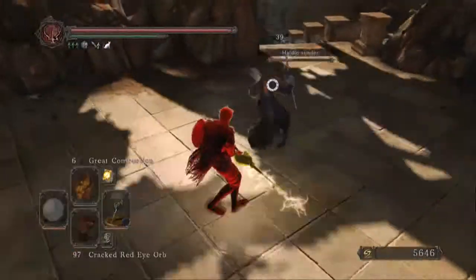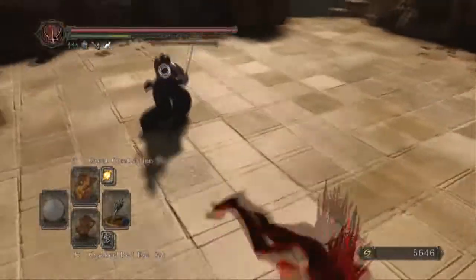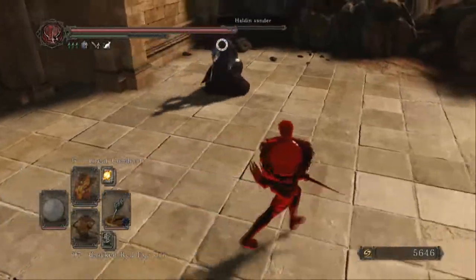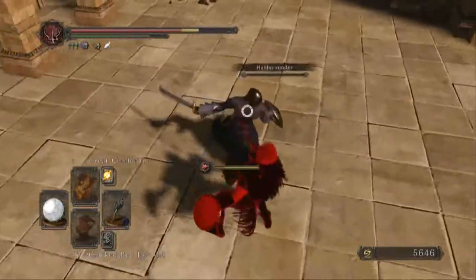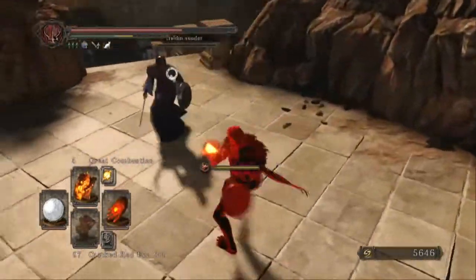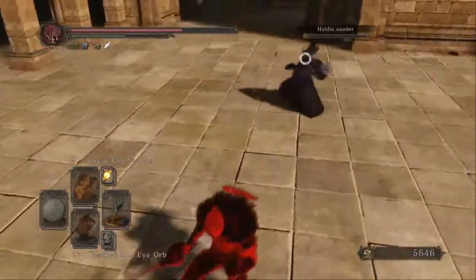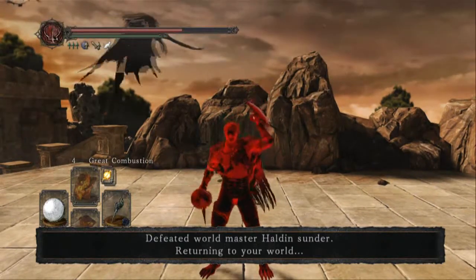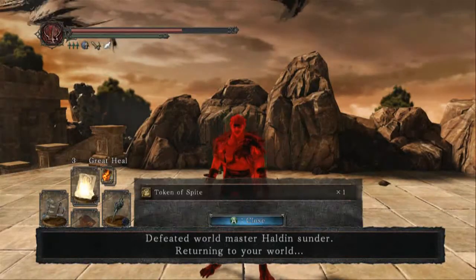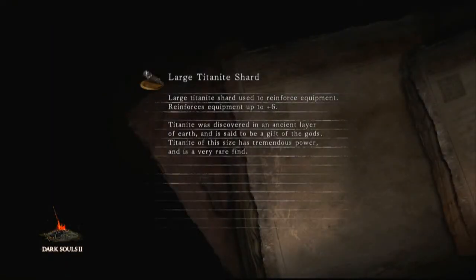I've recently been debating on switching my gauntlets. I'm using the Bone King gauntlets and I'm really just using them because they look good. I've been debating switching over to the shadow set since I already have the shadow pants and shadow gauntlets on. I've switched over and leveled up an entire pyromancy glove just so I could use great combustion and other pyromancies. I got rid of my great magic barrier because we have a magic shield that blocks 96.2% of damage from all magic.